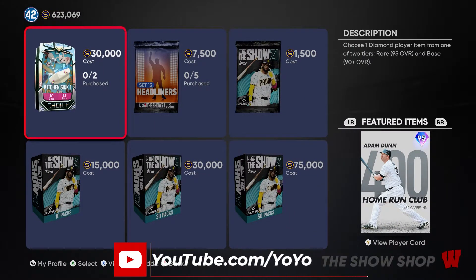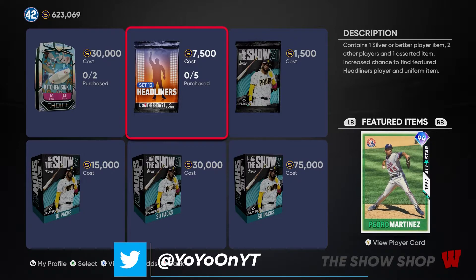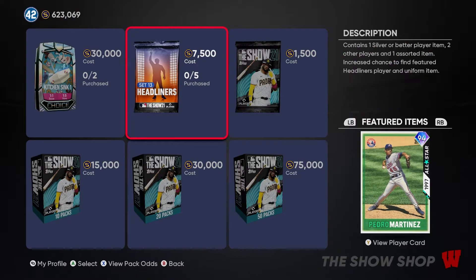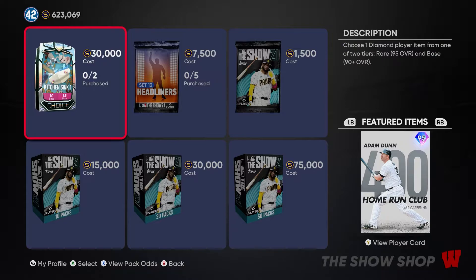Starting with the pack price: it is 30,000 stubs, which is honestly a pass for me. Similar to the headliner packs, the pack odds are not great — one out of ten for an 85-plus diamond player, one out of three for even a gold player. For the Kitchen Sink pack, there's a one-in-five chance you get the rare round, so these packs are not amazing.